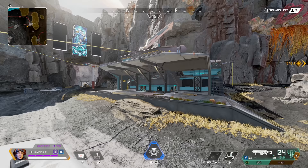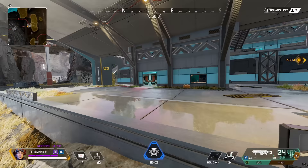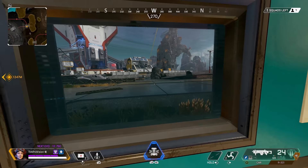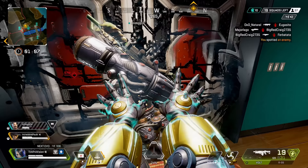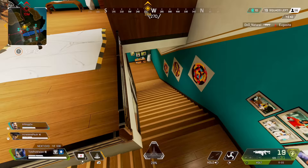The second fortifiable spot is the majority of the zip rail stations. These are already perched with a vantage point over surrounding lowgrounds, and many have back protection from mountains and terrain. Inside on the bottom floor there are only a couple of doors and a back stairway providing great sightlines and a safe spot. The upper floor has four doors which can be a problem — use head-glitching from the balcony and trap those doors with a defensive legend like Catalyst or Caustic's gas.